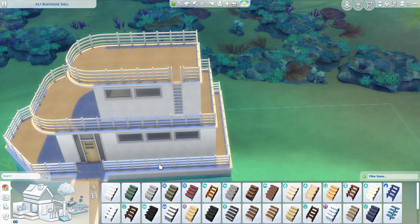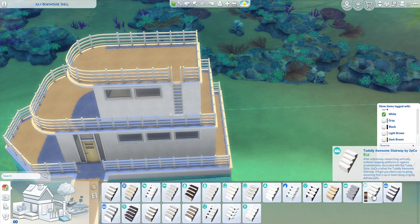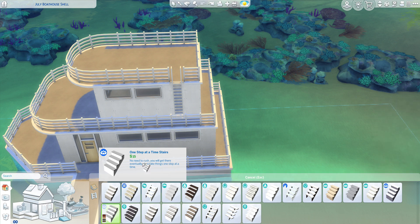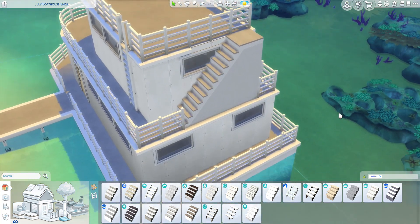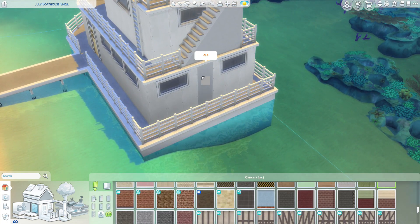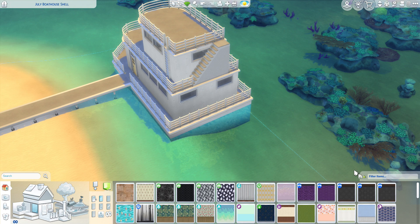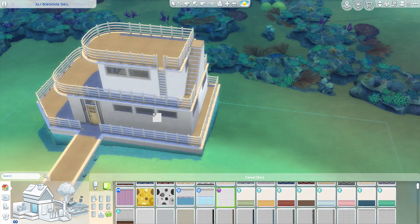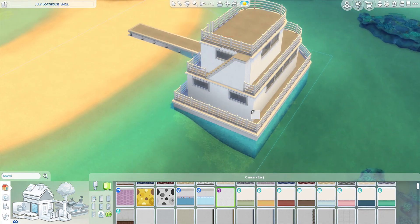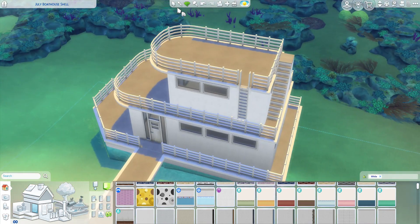The first thing I want to do is the layout, starting with stairs. I'm going to go with an all-white theme and make it a little fancy, so not the most basic staircase. I did want it more white — I'm thinking a white boat would be the most simple. Here's the white wall texture I used last time; it works great for a boat. I'm going to do all white this time and make this door white too.